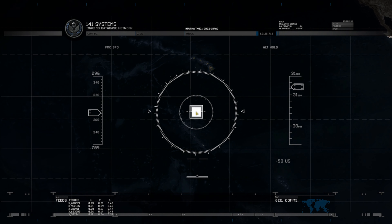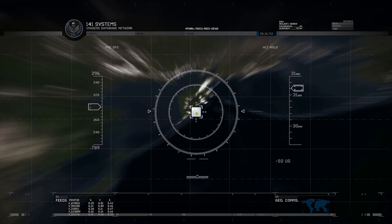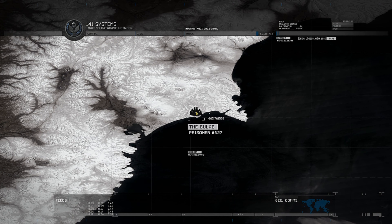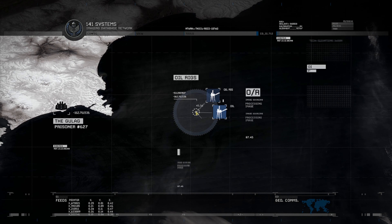Glad you made it out of South America. You're meeting up with the Sixth Fleet, leading the counter-strike. Prisoner 627 — we believe that's who Makarov's got the mad on for, but we can't get to him.